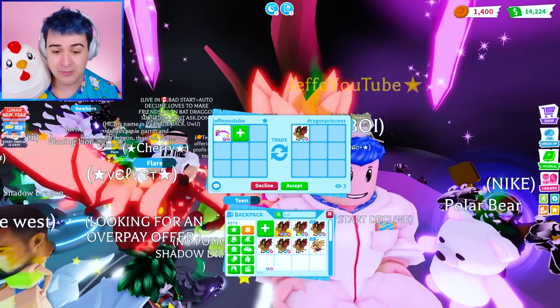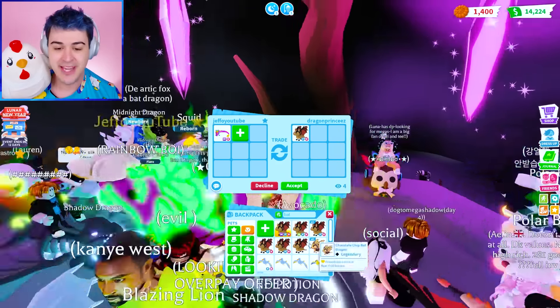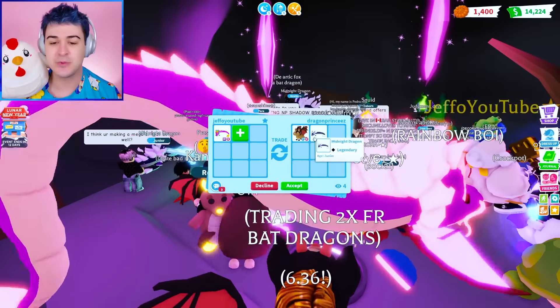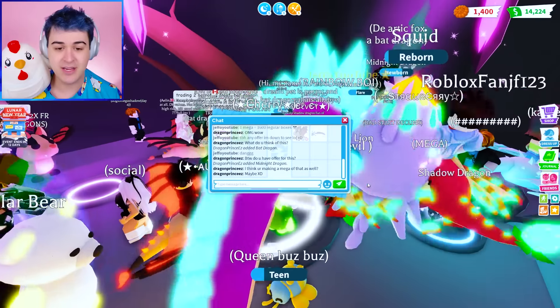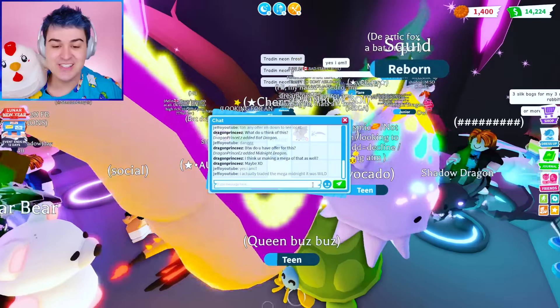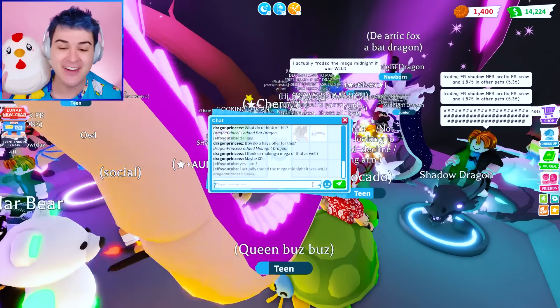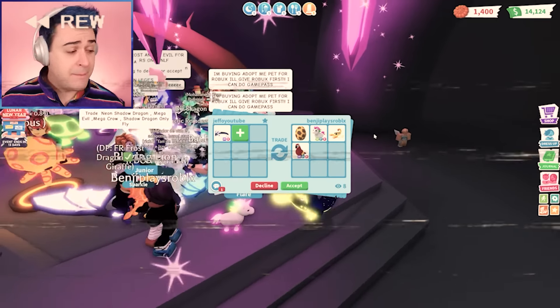I am always looking for more Bat Dragons, because we only have six, and then one Neon and one Mega. And we can't even trade the Mega, because that's Fang. They're adding! So a Bat Dragon — this is worth more than two Frost Dragons. And they're adding the Midnight Dragon, which is like a thousand Robux right now. So this is a ridiculously amazing offer. Yes, I actually traded the Mega Midnight — it was wild, but we traded it for a Mega Parrot, which is insane.